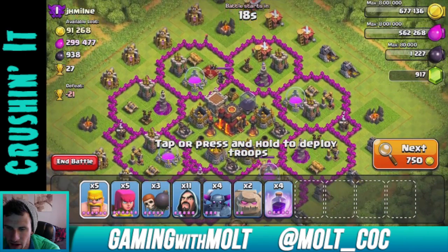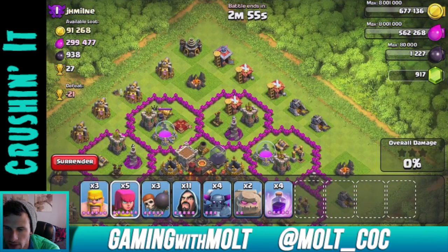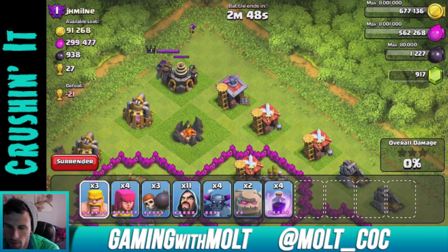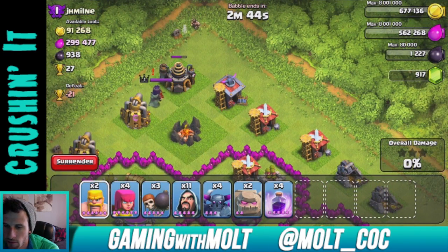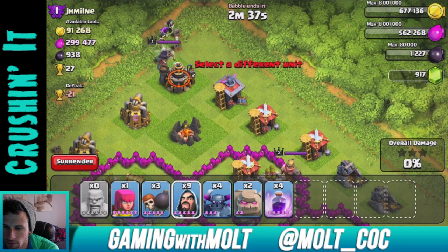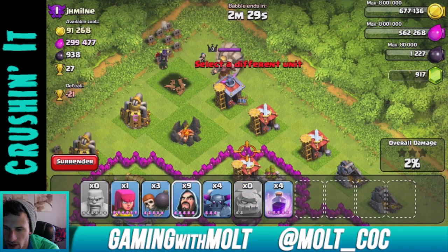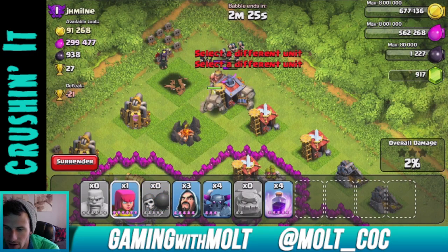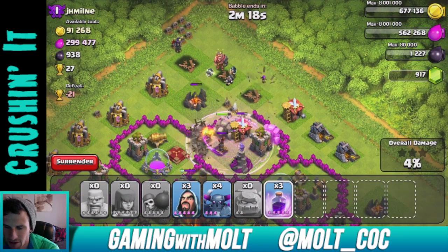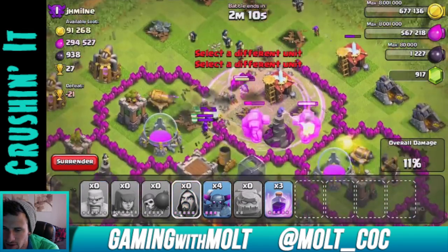He's not even in the clan and there's pretty good loot — yeah, let's go after this one. Pull the king, pull the queen, and let's pull them up here. Come on buddy. There we go and we can drop these guys. Let's get our golems inside the wall right here, as well as our wizards. There are the clan castle troops — all right wizards, go up in there and just crush them.